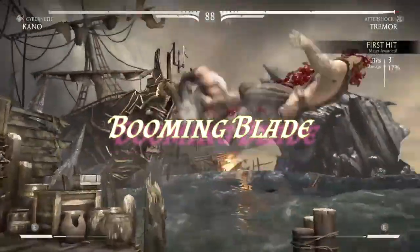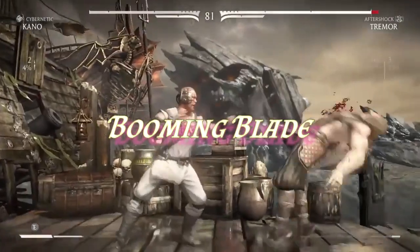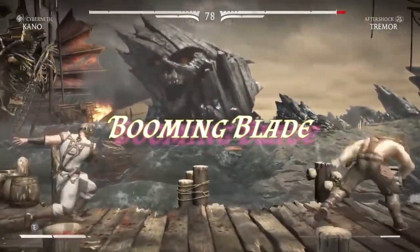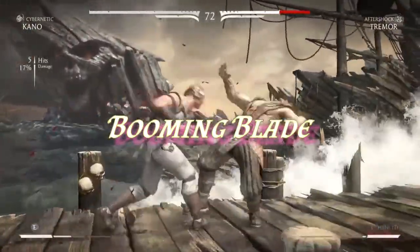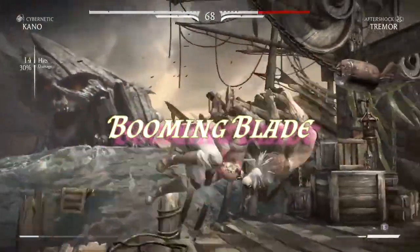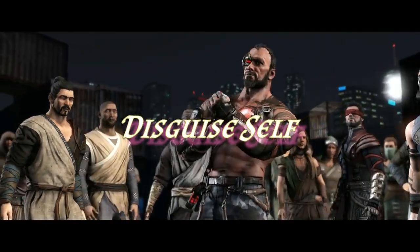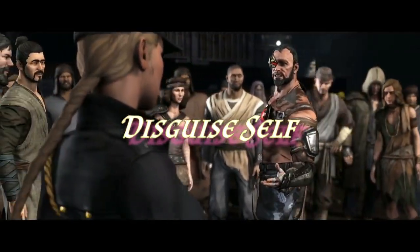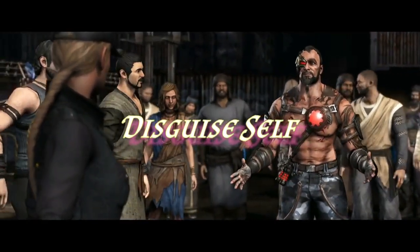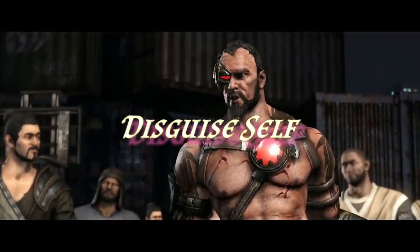Creatures will invariably get past your zoning options, so Booming Blade is really good when they get into melee. If you hit them with your weapon attack as part of the cantrip, you get to add your superiority die as well by using your Battlemaster maneuvers. If you're successful in getting your Pushing Attack to work, the creature has to move towards you if it wants to continue its assault, guaranteeing it takes the additional damage from Booming Blade. A brief shot in the video sequence shows Kano infiltrating a special forces base using holographic technology, which is easily representable by the Disguise Self spell. Arcane Tricksters are experts at enchantments and illusions, so not only are you effective in combat, but you've also got some utility as well.